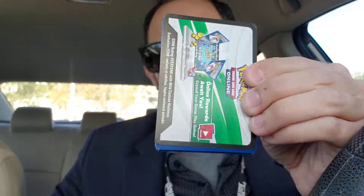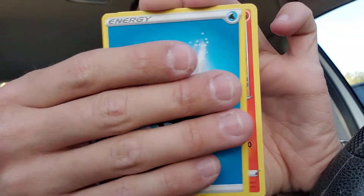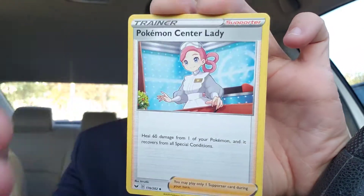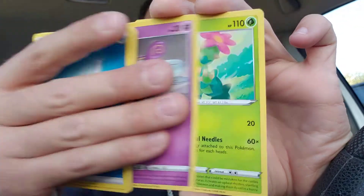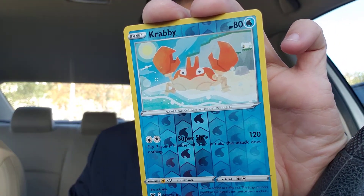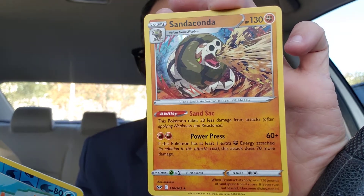I'm glad we got the Unbroken this time. First pack — we got a white code card, Sword and Shield base set. Four to the front. I'm going to say we get Psychic — we got Water. Slazzle, Dugtrio, Pokemon Center Lady, Crow Gunk, Meowth, Scorbunny, Sinistee. We got a Krabby Reverse and a Holographic Sandaconda. Very nice.